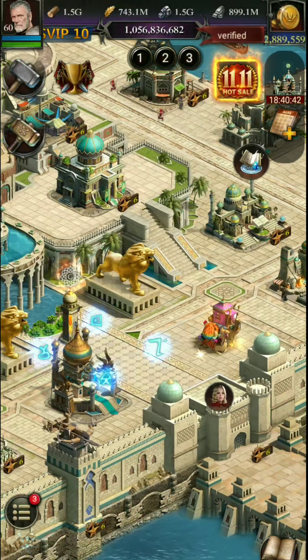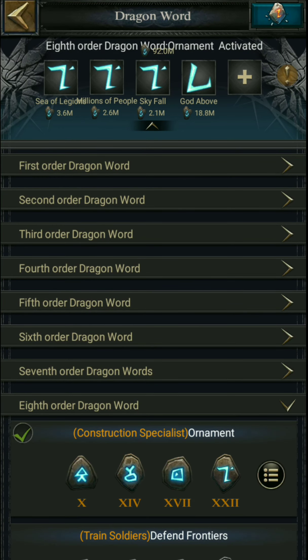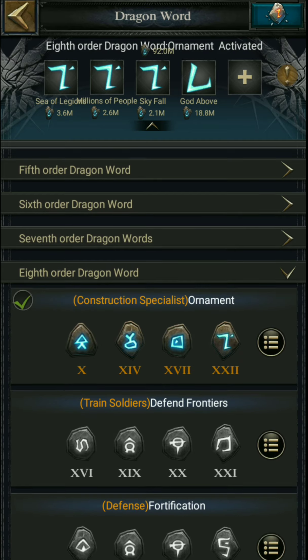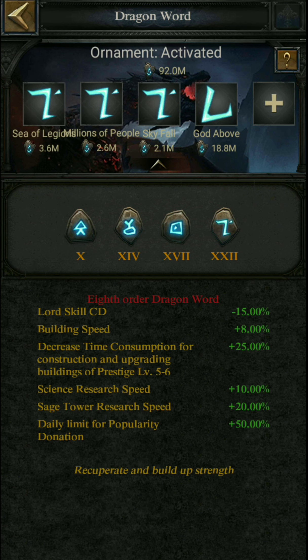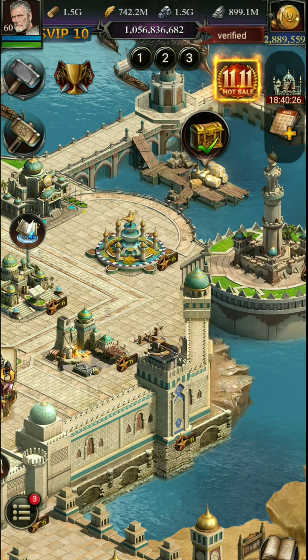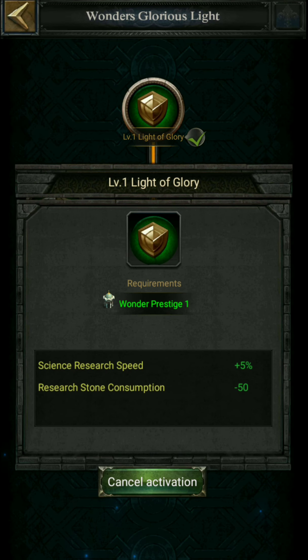Now come to Palace of Dragon World. There are several dragon worlds that can provide you some specific amount of research speed. Ornament provides 10% research speed. Next is wonder tower — level 1 wonder tower provides 5% research speed.